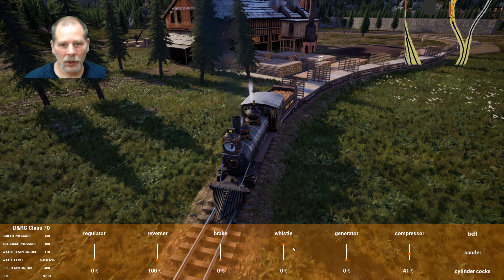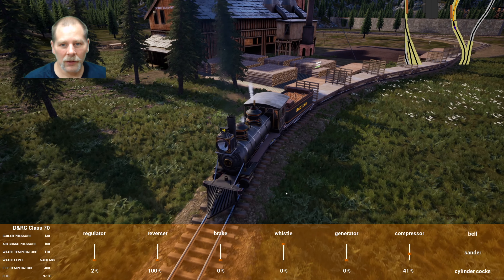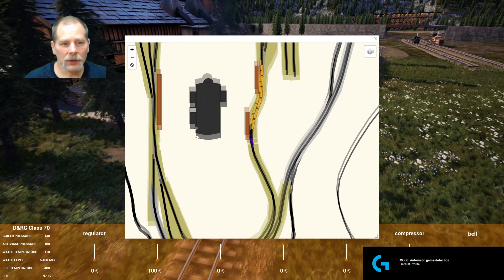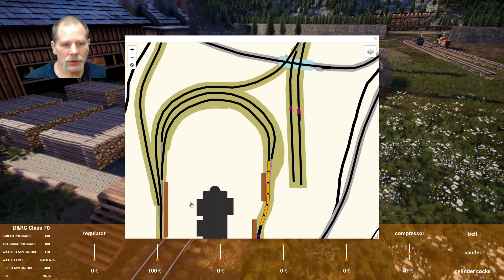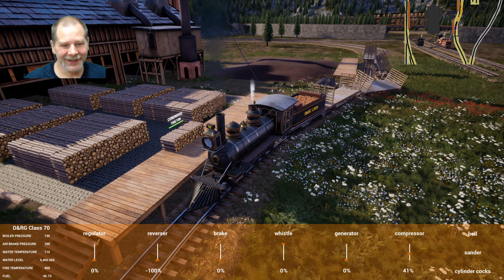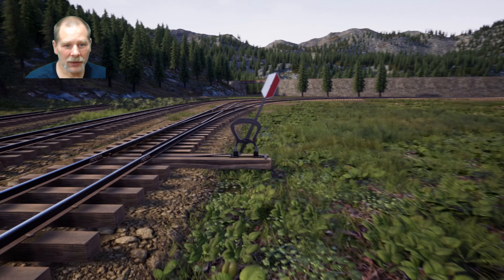We're going to come around the inside. We'll let this coast while we get this switch in line. Oh — as soon as I look away. We're going to try again. I'm going to do this without re-railing any cars. Be right back — we're back for take three.